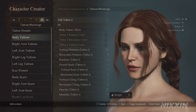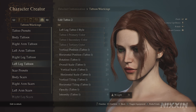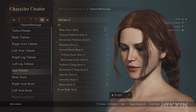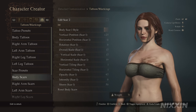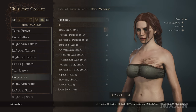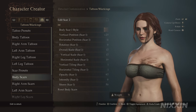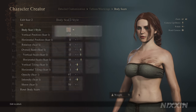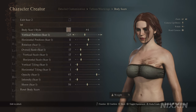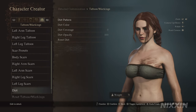On the tattoos, Triss Marigold doesn't have any tattoo that we know of, but feel free to add anything based on your preference. On the scars, however — if you notice, I put a scar on her chest. Some of you might not know that she actually sustained heavy burns on her chest during the Battle of Sodden Hill. This was not shown in the game or in the TV series, so we don't know how it actually looked. What I use is scar number 4, and here are the positions and the scales. There are no other scars on the arms or legs.